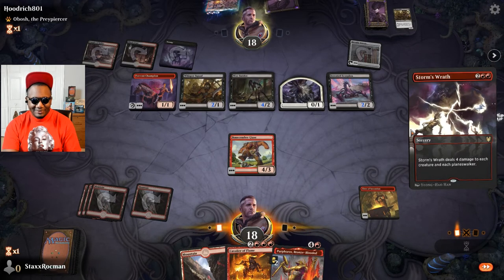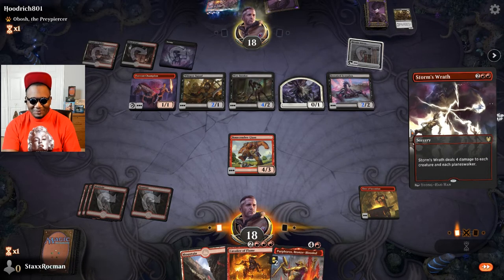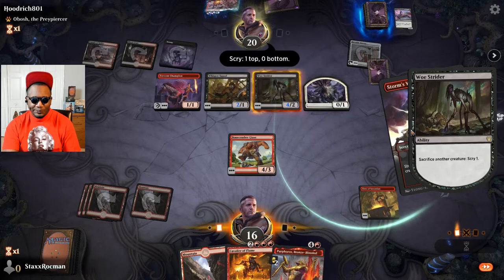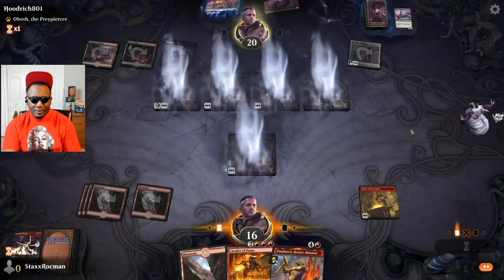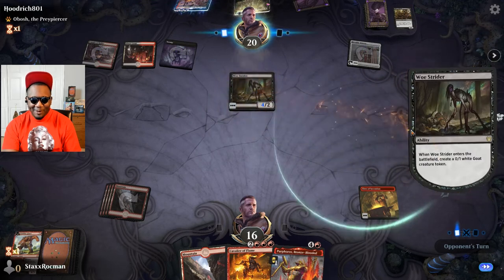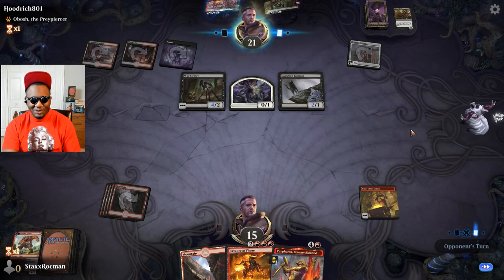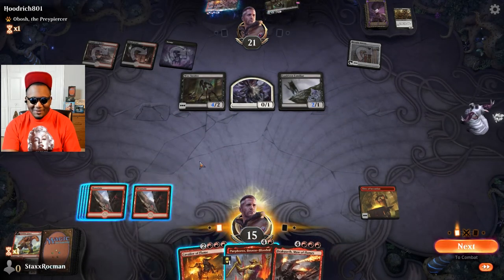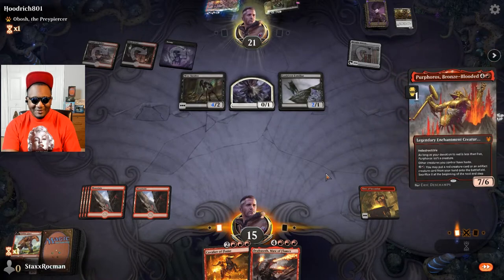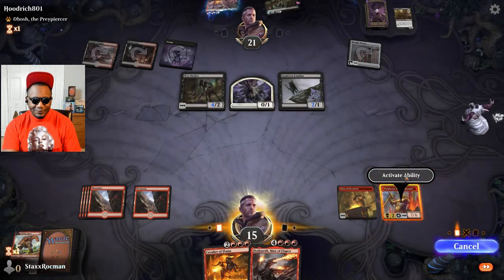Board wiping is the better option here. Scrying is good. Now I can get some Perforos action going here - Cavalier! There's the cat, I was wondering where the cat was. Oh man, all three of these in my hand - this is lovely! Let's go ahead - first order of business is get Perforos down here and activate his ability.